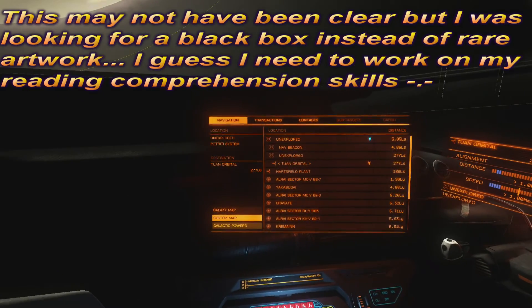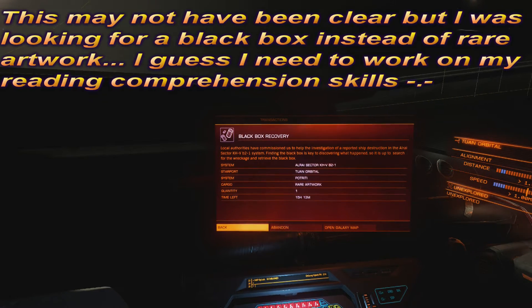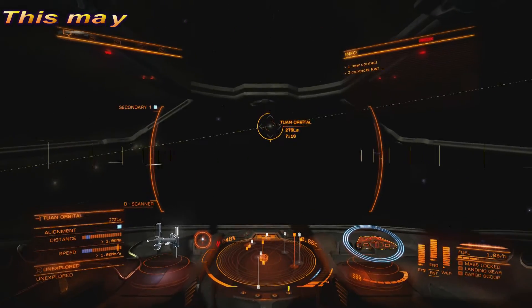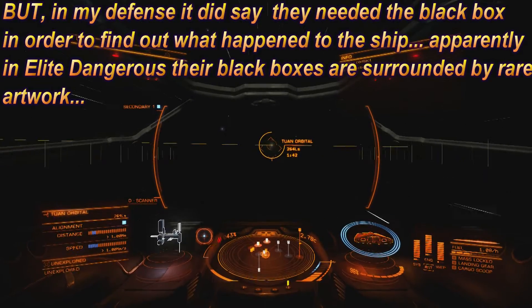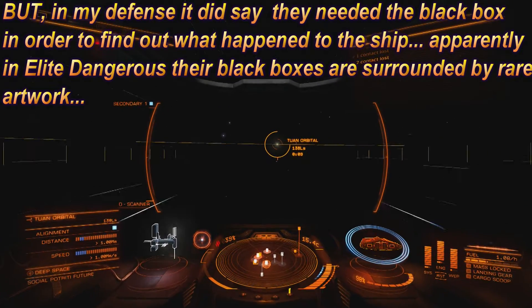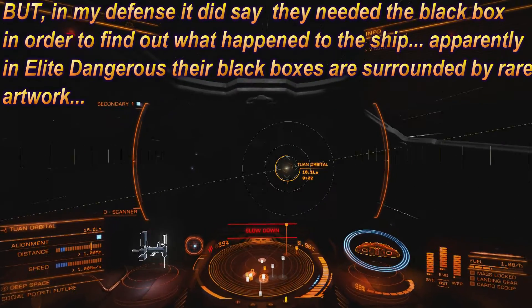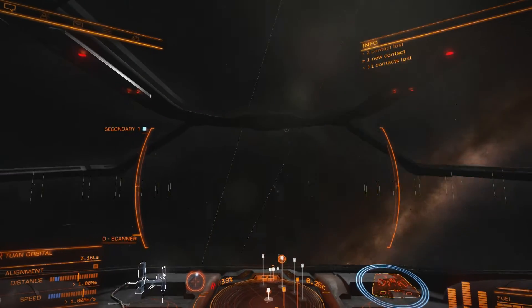I realized I'm a complete and utter fucking moron because look at that cargo — rare artwork. I know some of you guys were screaming at me. Look at the rare cargo. It's the cargo's rare artwork — it's not actually a black box. I am so annoyed. Anyway, we're going back to the Tuan orbital station to finish this mission. Very annoyed. At least we got to see the cargo scoop work, so that's something. I only just spent two hours flying around that space trying to find weak signals and actual ships, and it was not a happy, good time.